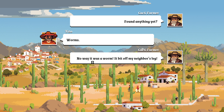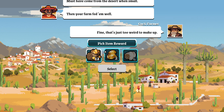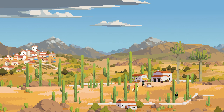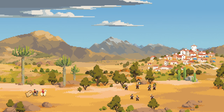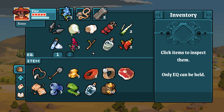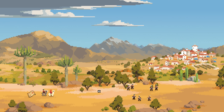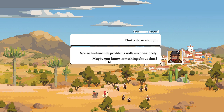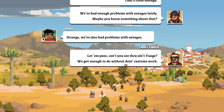'Found anything yet?' 'Worms.' 'No way it was a worm — it bit off my neighbour's leg.' 'They get big here.' Quest reward — pick one: twelve gold, two gold nuggets, or four bandages. Nuggets, I guess. Seems like our smell isn't bothering anybody anymore. A squad of Tamanos guards are ahead — they look pissed off. 'That's close enough — we've had enough problems with savages lately. Maybe you know something about that.' 'Strange — we've also had our problems with savages.' 'Let them pass — can't you see they ain't Tuaggs? We've got enough to do without doing customs work.' 'Hey, you seen a couple of Tuaggs around here? They made off with some goods.' Tone it down, Cax — this ain't the time to pick a fight.